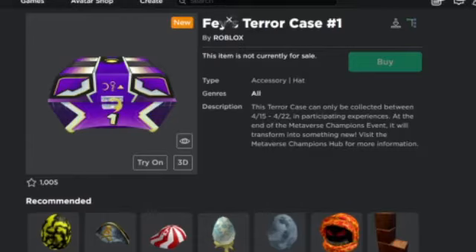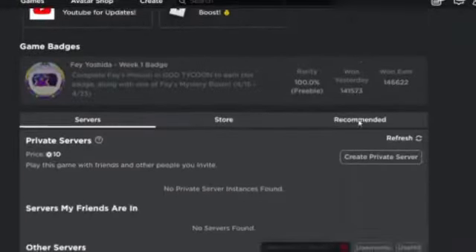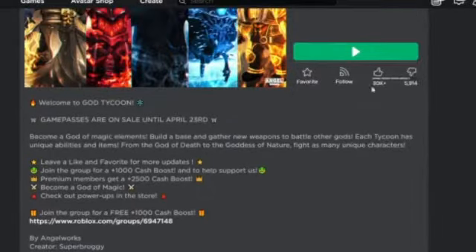Hey guys, so today I am going to tell you how to get Fae's Terror Case Number 1. In order to get it you have to play this tycoon, which will be linked in the description, and do Fae's task. Let's get into it.